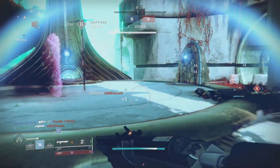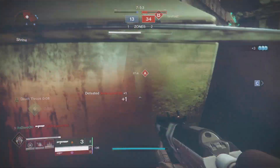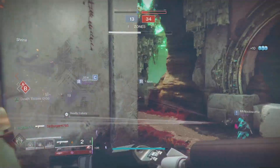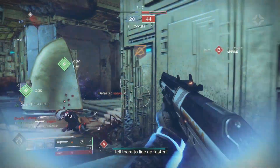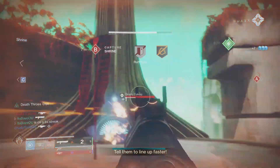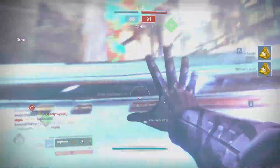Welcome back to our Destiny 2 Season of the Worthy video. Today I'm going to be going over the SSCQC-12, which is the 7th Seraph Shotgun. On how to obtain this weapon, you first have to get it from the Season of the Worthy Season Pass, and then you're able to get it to drop from other activities.